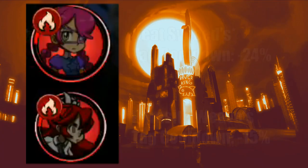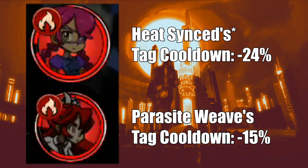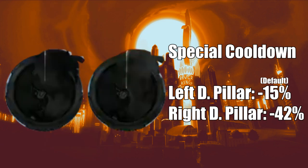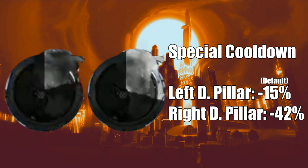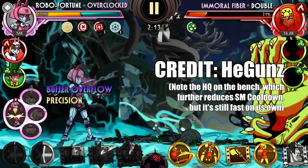Tag cooldown lets a character get on the field much faster after they tag out. Since tag-ins are usually fast enough and some people may rarely use them, it's not particularly outstanding. Special cooldown, however, is excellent — reducing the time of special moves to recharge, it's great to keep a far faster pace, and occasionally break the game.